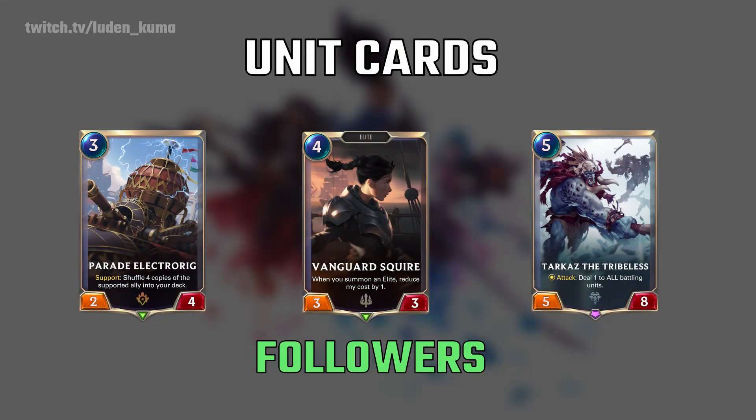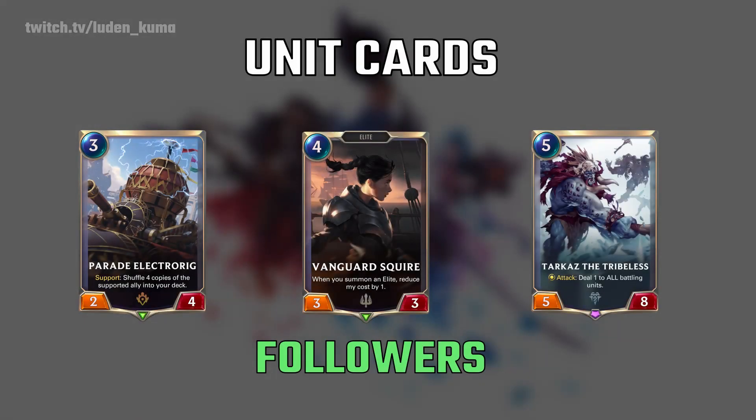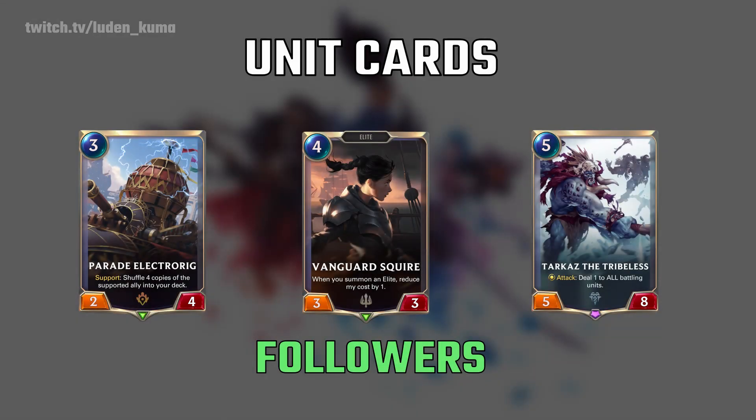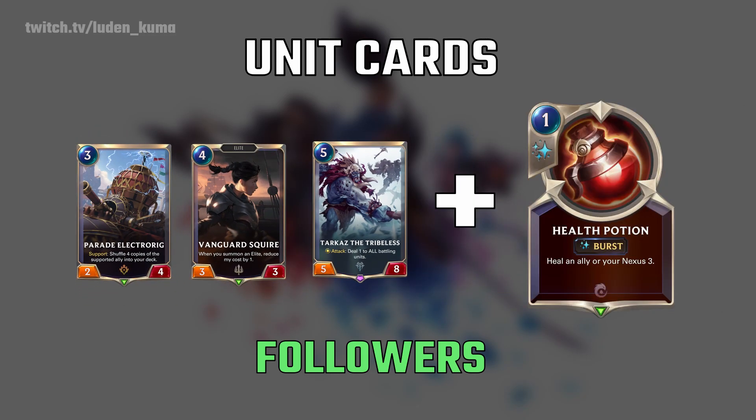Followers can have any range of stats, which you can see at the bottom of the card. On the left side of the card, you will see its power stat, which indicates how much damage that card will deal inside combat. On the right side of the card, you will see the HP stat, which will show how much damage that card can take before dying. Also keep in mind that damage inside this game is permanent, so any damage your card takes will remain on that card until you use a separate card, such as a healing potion, to heal your card back up to full.